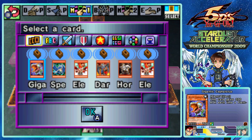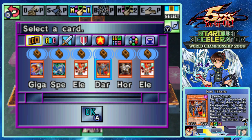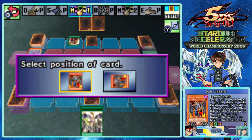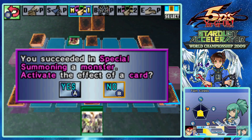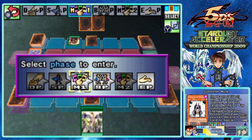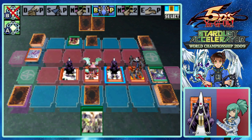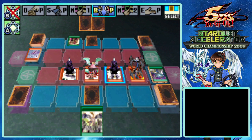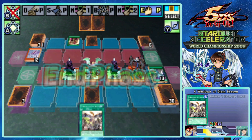Arm Dragon level three isn't level four - it only lets you summon a level four monster. Dang it. Still, Dark Valkyria will be really good here because we can use Dark Valkyria's effect. I wanted to get Armed Dragon level three to get Armed Dragon level five and then use Wingbeat. Oh well. Still fine - we can just chip you down to where Messenger of Peace will end up killing you itself.